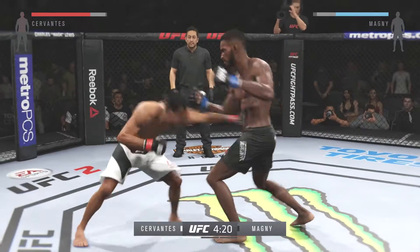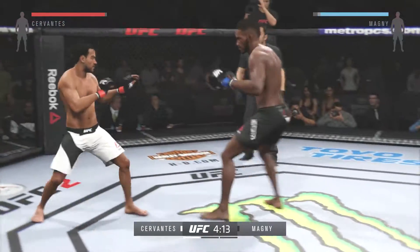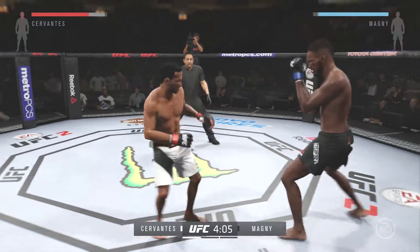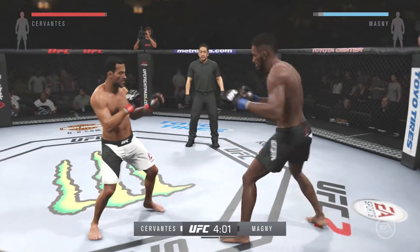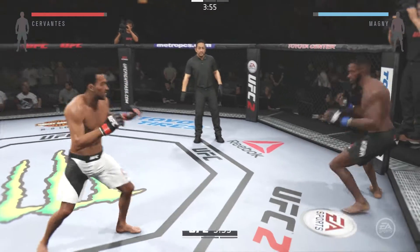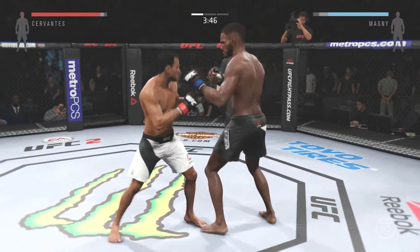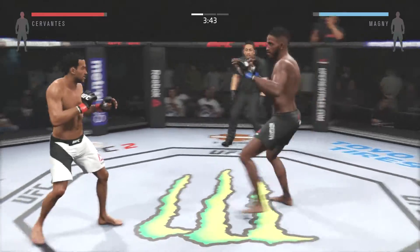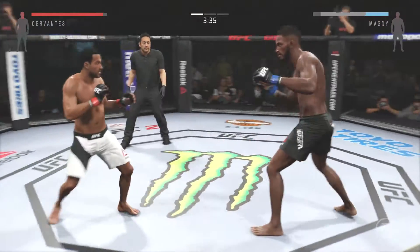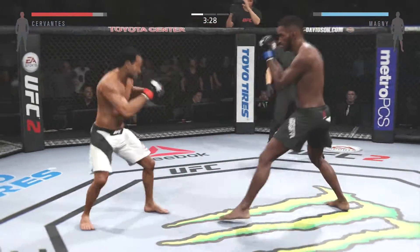Feints with the kick. Nice jab. There's the combination — just misses with the left. They're battling here early. Big kick, just missed. Nice leg kick by Hazardous. Good jab. Nice kicks. Big hook by Hazardous — gets caught again. What a great job mixing things up.